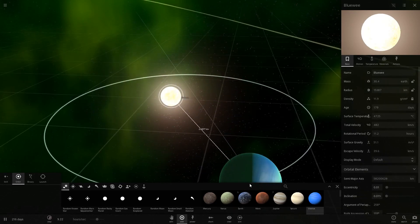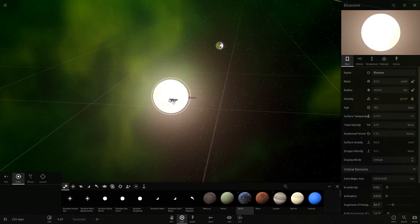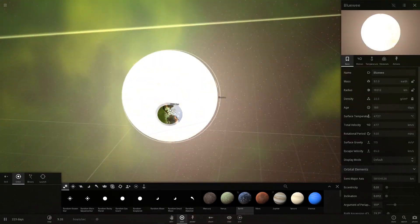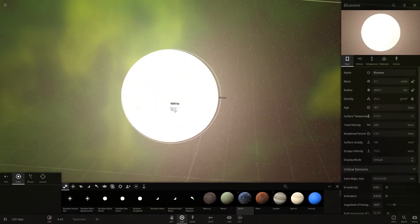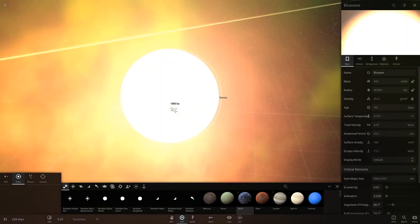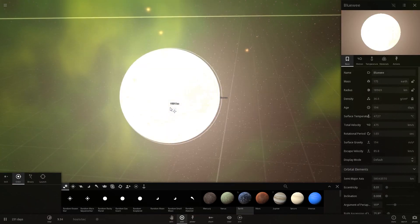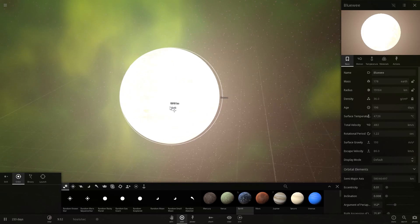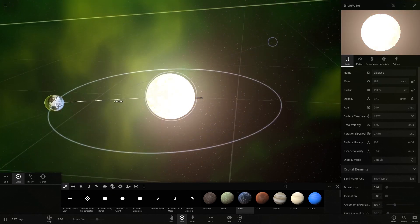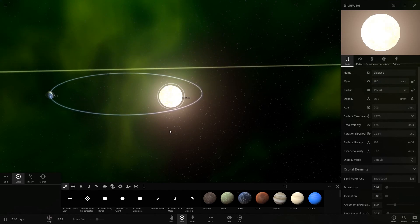Too big, too big. Okay, we need to make him larger again. Many clicks to get him bigger, better, stronger - 130 times the Earth. Bluey, you are really evolving into something big and beautiful and hot. Oh, look at this - 4727 degrees! What was that? I thought there was a planet around it for a moment. Oh look, we have an orbit - Bluey has a blue planet called Earth.